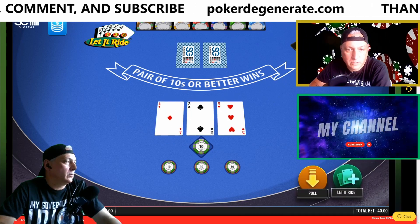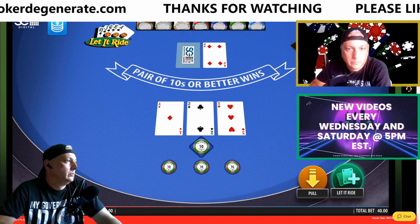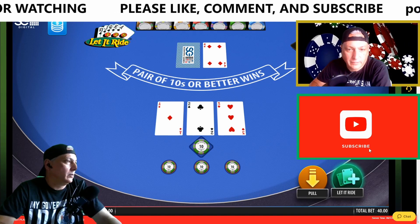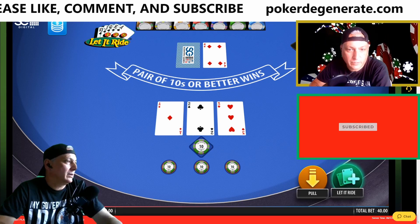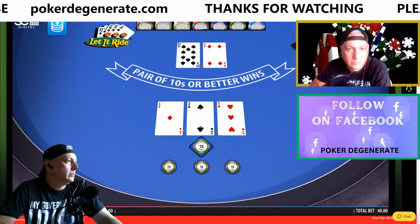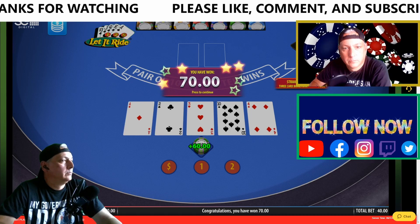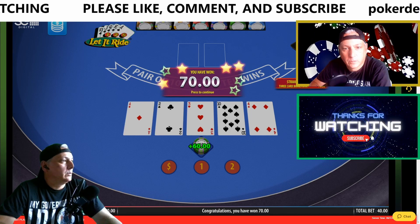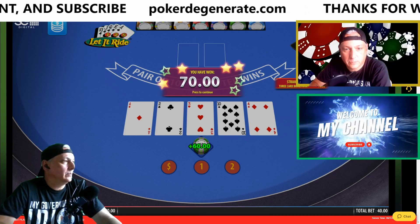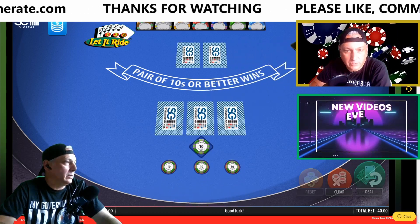We have a two-three so we have a straight here, so we're going to let that ride. There's a four — let's see if we can get a five-card straight with a five, so we're going to let this ride because we already have the straight. Nope, ten. We collected a total of $70, we bet a total of $40, so that would have been $30 profit on that. As I say, you're not going to get rich playing this game.